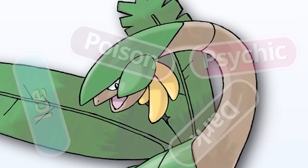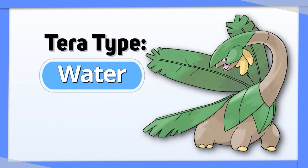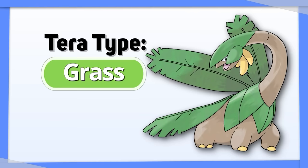Tropius: no Tera type can save Tropius, but if you want it to stick around for longer, Water's your best bet. Alternatively, Grass isn't the worst, at least to try and get it to do some damage.